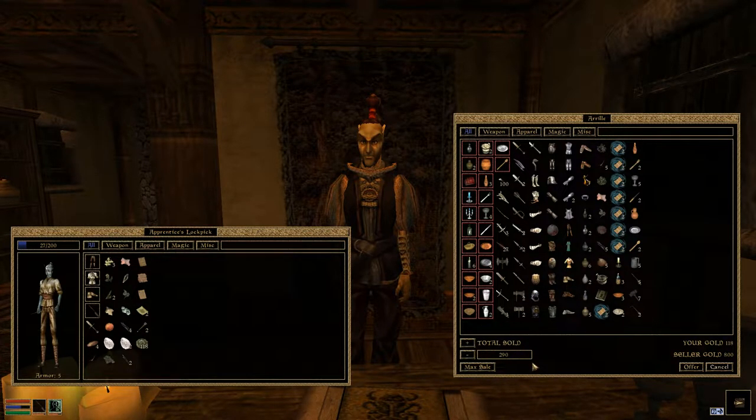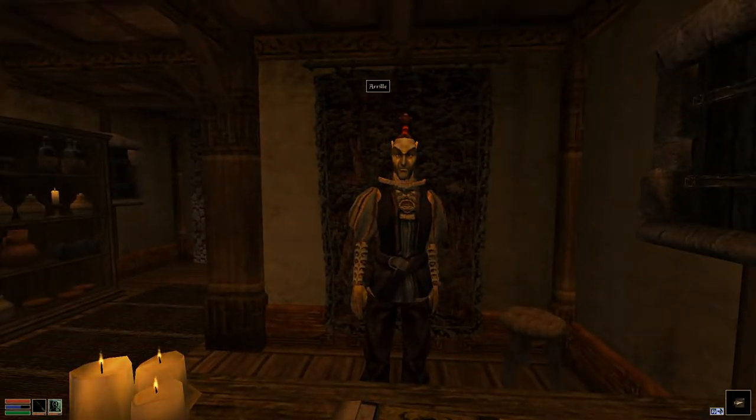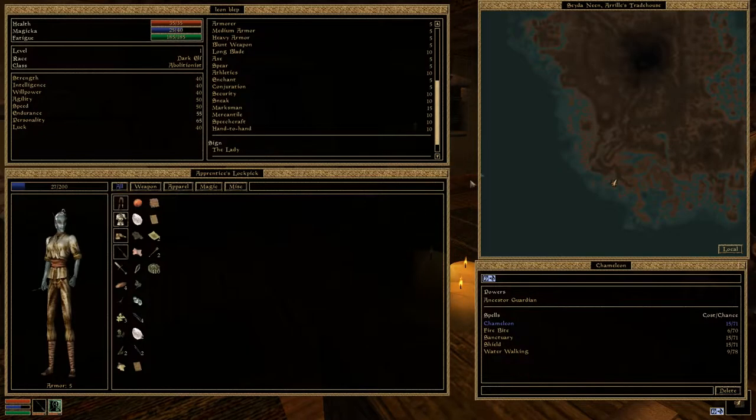Basically, we have a total of 290 gold worth of items here, and since I have 118 gold, I'm just going to put it up to 2 so that this evens out my gold amount, and then we'll try it. And it worked, because his disposition was quite high. Also, it did raise our disposition by one point as well. I'm pretty sure that I've noticed that when you successfully haggle with a shopkeeper, it will increase their disposition by a little bit — but if you know, maybe you can put it in the comments section. Anyway, now we've got 400 gold.